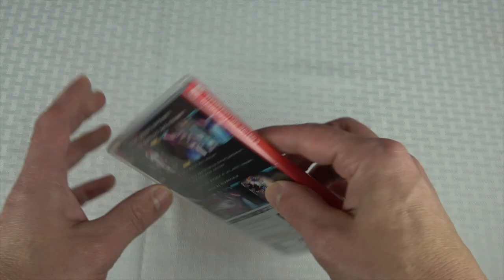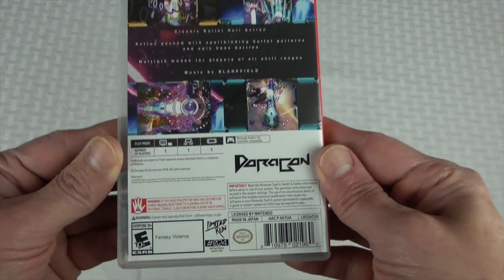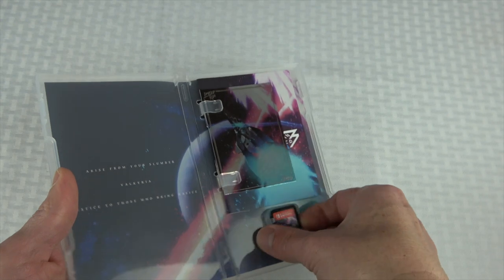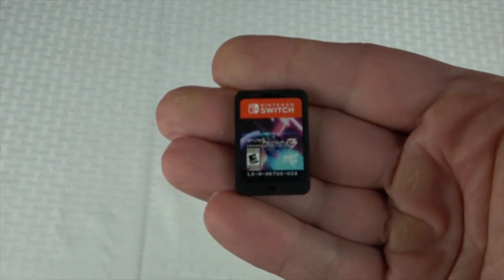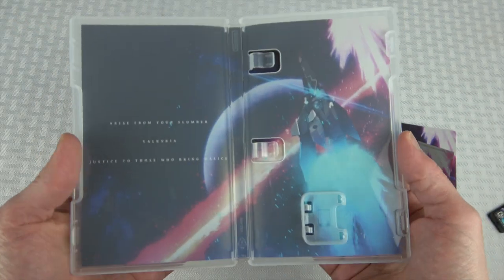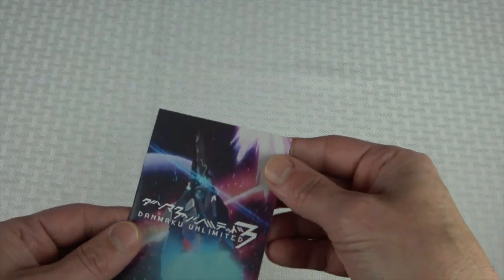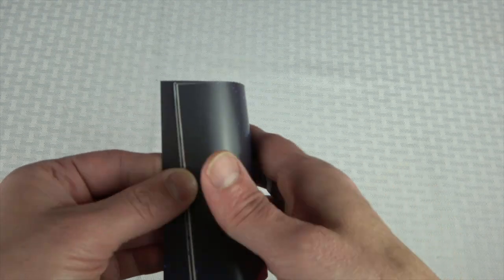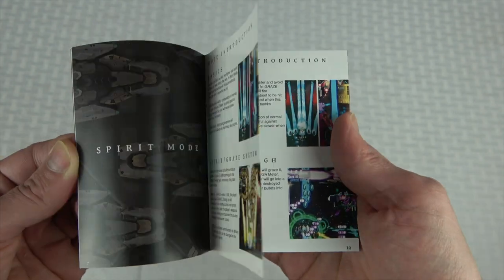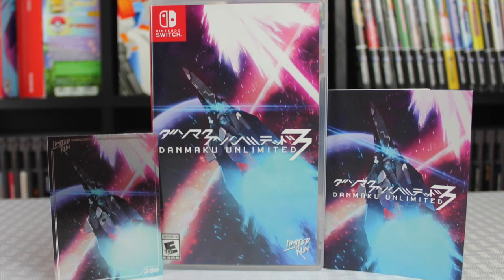There is only one physical version that I can find, and that is the standard edition from Limited Run Games on the Nintendo Switch — the 24th Limited Run release on the Switch. I'm not a huge fan of the cover art, to be honest. You do have inside cover art, but it's just fine. You get the Limited Run collectible card and a 14-page manual, which is pretty good for the size with decent content. You have to get this one from eBay since it's obviously sold out. Completed listings are going right now between $38 on the low end to $80 plus, depending on whether it's new or used.